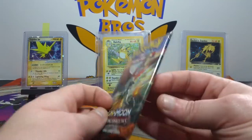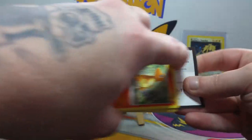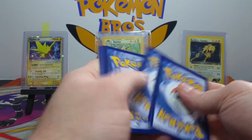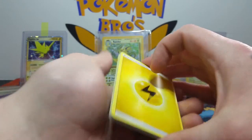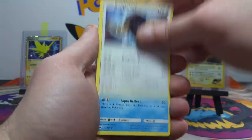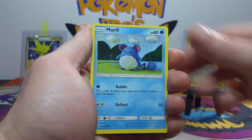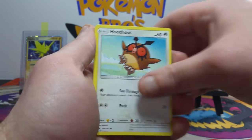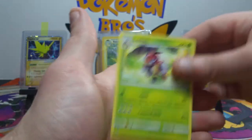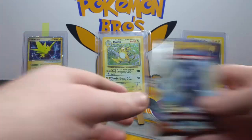Alright, we are jumping into some Burning Shadows first. Everything is clipped and ready to go. There are four packs — Danny is going first. Starting off with an electric energy, electric, buffalo, Charmander, Marrow... Hoot-Hoot, Rhyhorn reverse, semi-sage, and a Ledian. Okay, we're not starting off strong in this one, but that's okay guys, we still have plenty of packs.